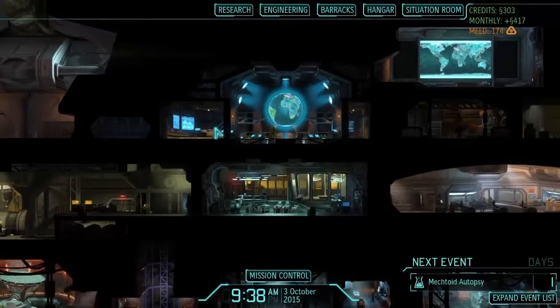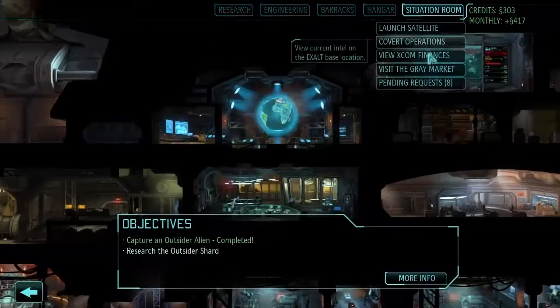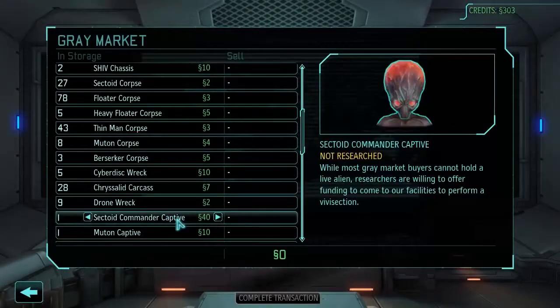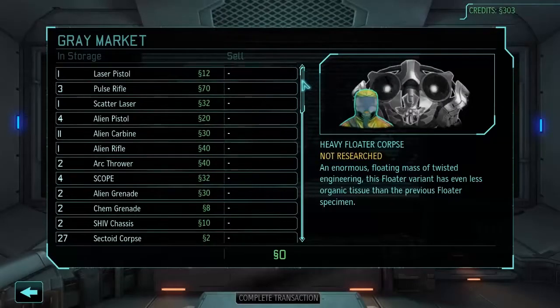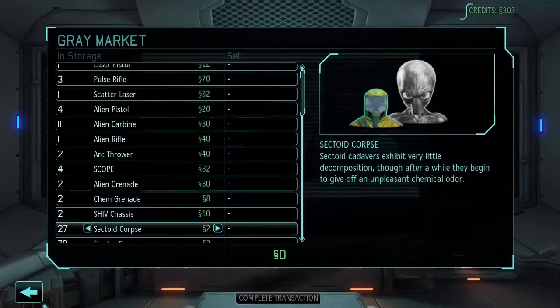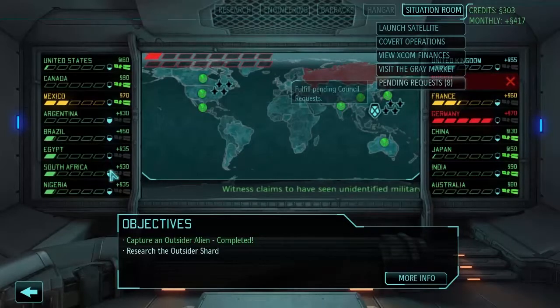Hello everyone, Vanguard of Valor here, and welcome back to another episode of XCOM Enemy Within: A Long War. Last time we took down an alien abduction mission on the dam and were able to capture, surprise surprise, a sectoid commander — the very first one we've seen in this campaign, which is pretty cool. We can't do anything with him yet because you need to complete autopsies before interrogations, but we have him on hand, which is super cool.